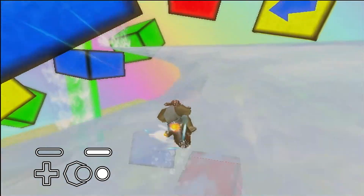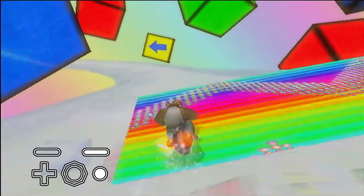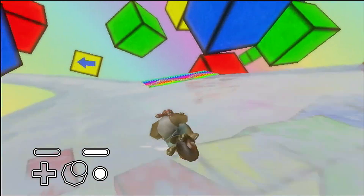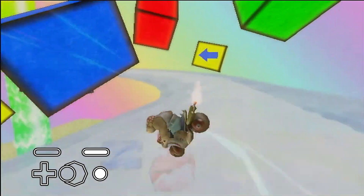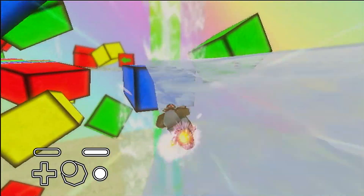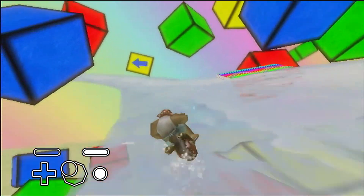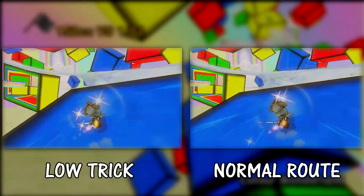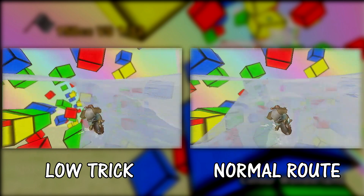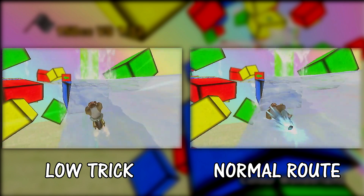This trick ramp can be low-tricked, however it is quite inconsistent. The best way to low-trick this ramp is to soft drift towards it and do a delayed left side trick — pressing the left button on the D-pad or swinging your remote to the left. If you do not want to go for the low trick, you can charge three mini-turbos and continue to stay tight on the darker edge of the road. From the comparison, getting the low trick barely saves any time over avoiding the ramp completely, so avoiding the low trick ramp can be beneficial.